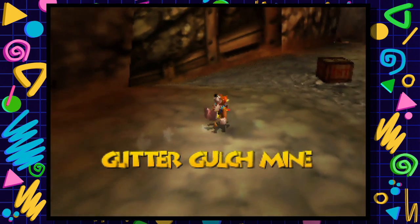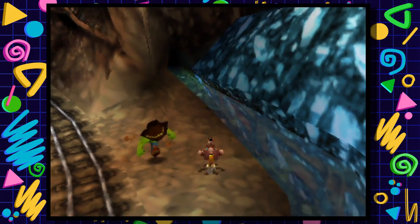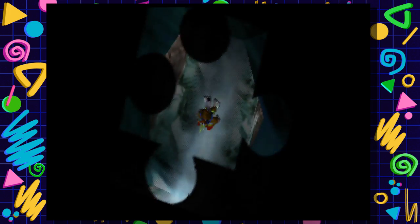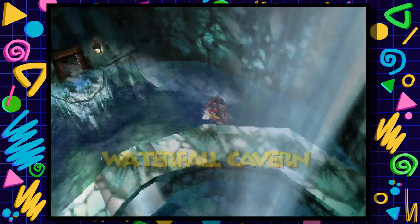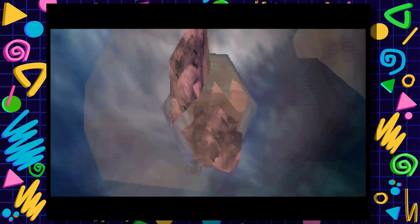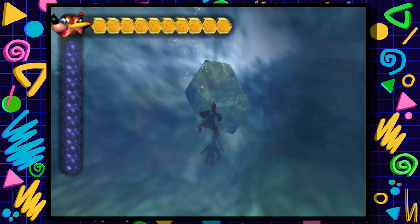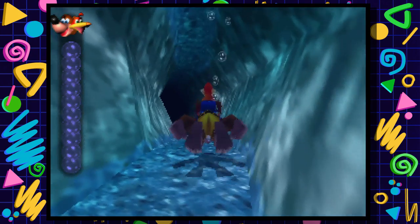We are now back here at Glitter Gulch Mine. You might be wondering why - we just keep coming back to Glitter Gulch Mine. I made a mistake; I totally forgot one thing we were supposed to do when we were backtracking, and that was the giant globo. That is something we could have done a little earlier. There is this rock down here that we were supposed to bust down - I completely forgot it was here.